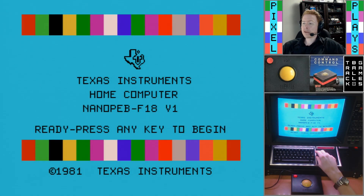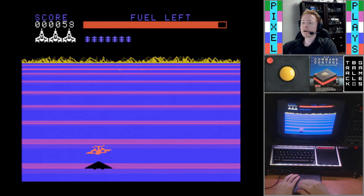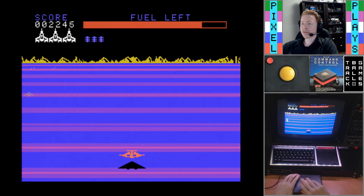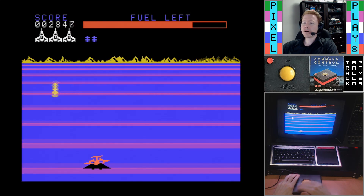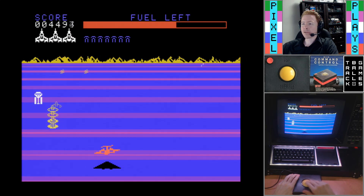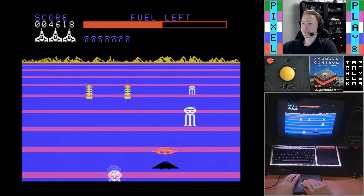Continuing on with the spaceships theme, let's jet off to space as Buck Rogers and see if we can get the control we need here. The trackball feels like a pretty natural controller in this case, sweeping back and forth across the landscape — I definitely feel the aesthetic appeal there. It's a bit unnatural because up and down and left and right do fairly fundamentally different things: we're not controlling in two dimensions so much as controlling two different factors — elevation and left-right position — using up-down and left-right respectively.